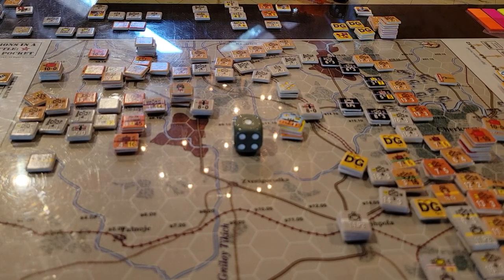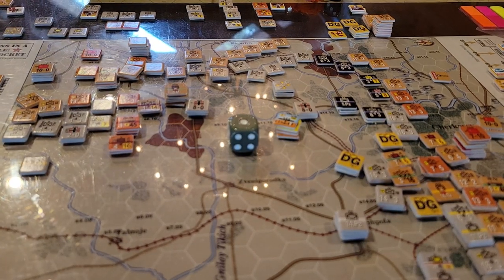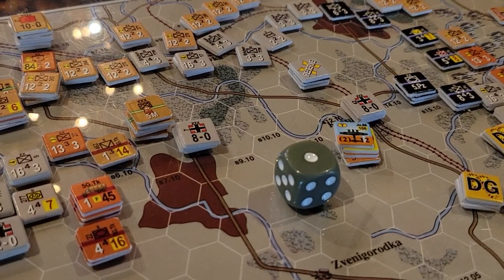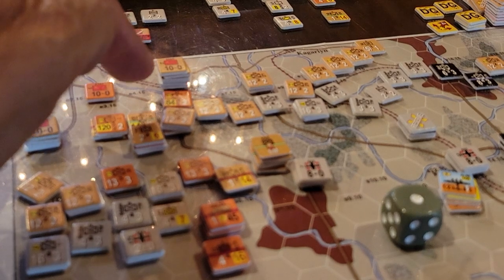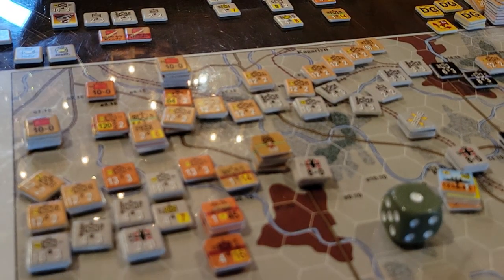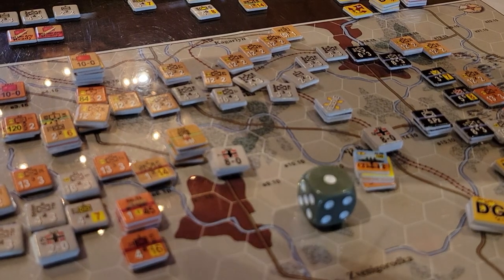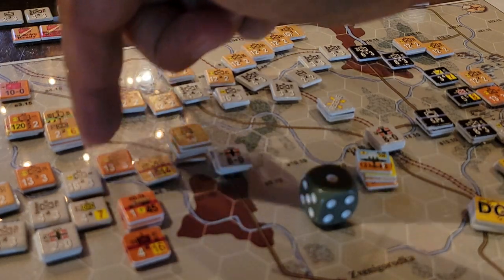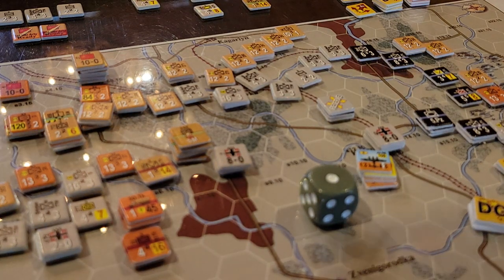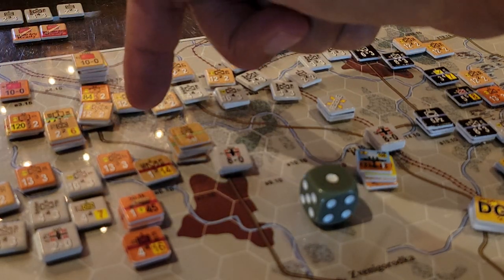Just to recap on the turn: the Soviets have initiative to start with and they have some hefty divisional batteries of artillery units. In the opening move you can move up and get within range of the German units that were here, and you get a free barrage with everybody. You can hit three contiguous hexes and all the artillery units have to be adjacent. We did that — we pulled the artillery out of the two mechanized formations and included them in the barrage.